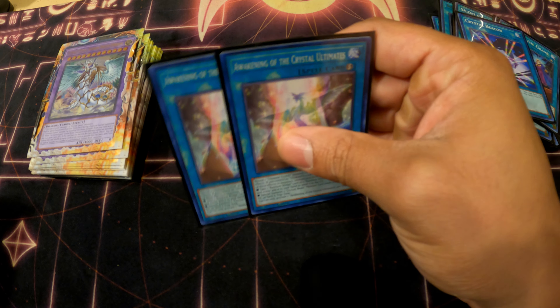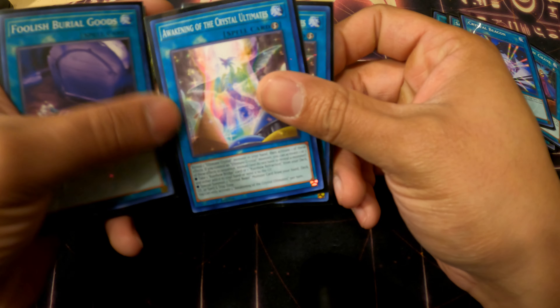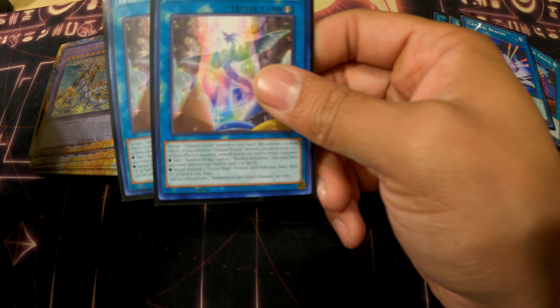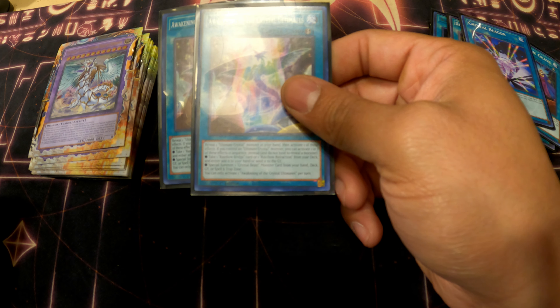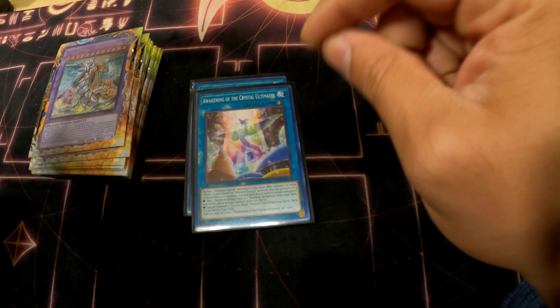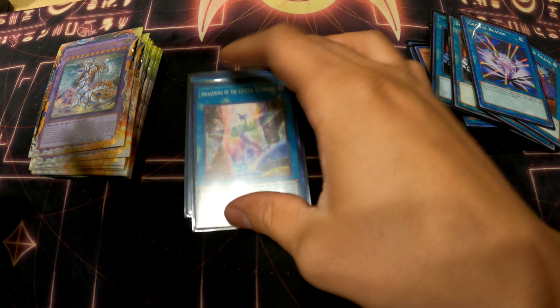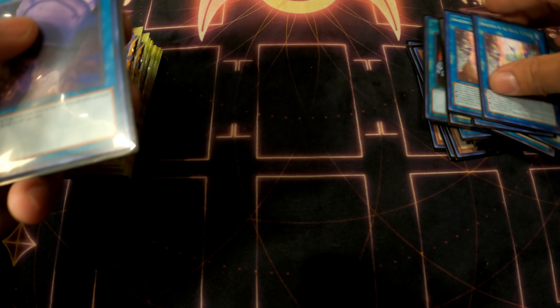Crystal Beacon for the combos. Two Awakening of Crystal Ultimates — some players like three, but I like two because you can still brick with it, and if you don't open Rainbow Dragon with combos you're in a bad position. This card is searchable via Rainbow Bridge since it has 'crystal' in the name. When you have an ultimate crystal monster and Rainbow Dragon in hand, you can take a Rainbow Bridge card from your deck and add it to your hand, or send a trap card to add Necrovalley and Pegasus. The second effect can special summon a crystal monster from your hand, deck, or graveyard. Card is insane but I keep it at two.